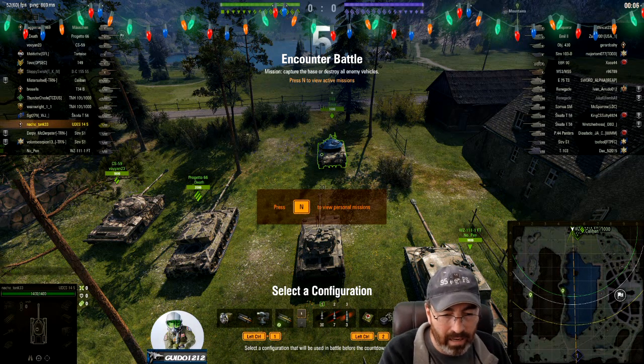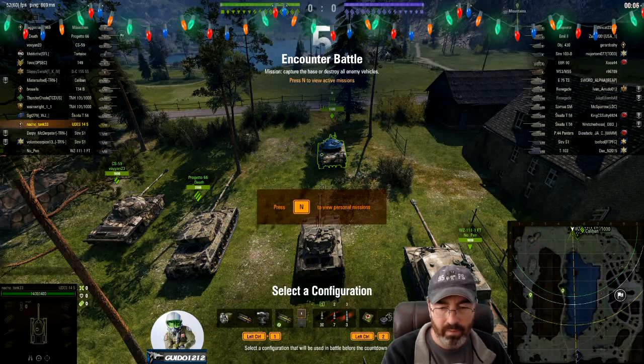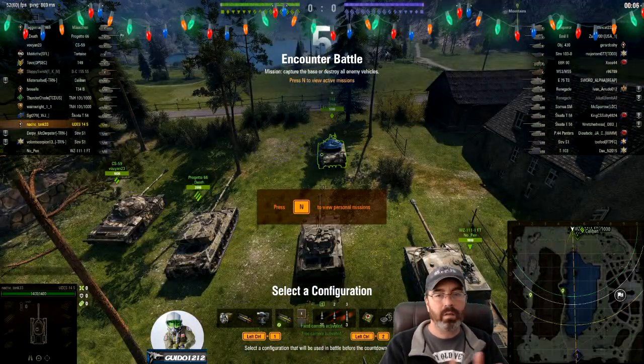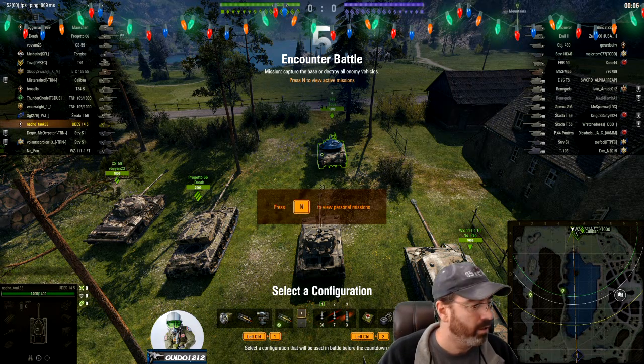We're running an IRM, a Rammer, and a Vert Stab. I don't know if you have your field mods done. We're running a Rammer Directive with large kits and fire extinguisher. We have 7 APCR — I would probably increase that a bit. If you're free to play, that may have something to do with your calculations there.